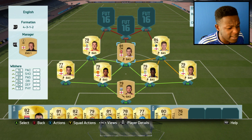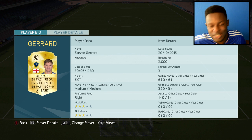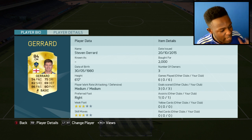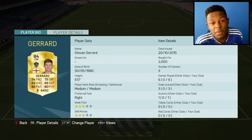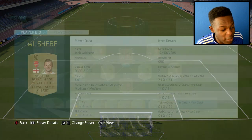Midfield with Henderson, Wilshere and Gerrard — tasty looking midfield if you ask me. Gerrard is the legend as you all know, he's a beast. 80 physical, 86 passing, 82 shooting. He doesn't have the most pace but for his position it's not really needed. He's 6 foot and only cost me 2k coins.